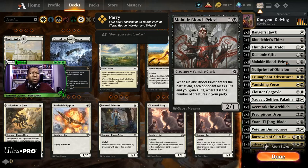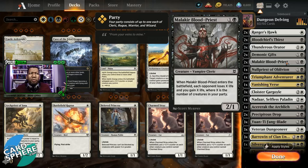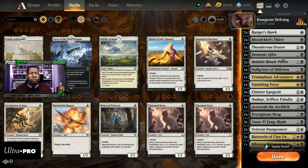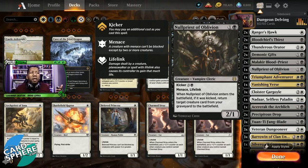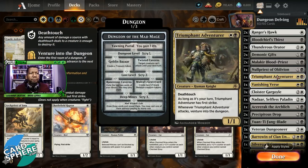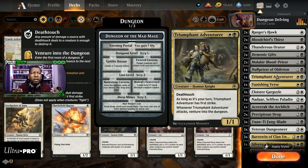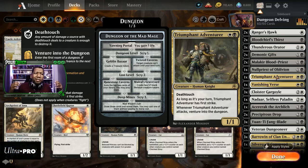Malachur Blood Priest is a weird one as well, because there are only a few different things that make up a party — being cleric, wizard, rogue, and warrior. I'm not really sure why this is here; this is more like they just needed a two-mana thing, so this is one of our candidates to cut as well. Null Priest of Oblivion is a rare — it's a cleric, it can get something back from the graveyard, and it has menace. I don't mind this card at all. If you're trying to build a deck that takes advantage of the venture mechanic, you really want to play more of this card, so this is probably the first one we'll spend extra rares on and max out.